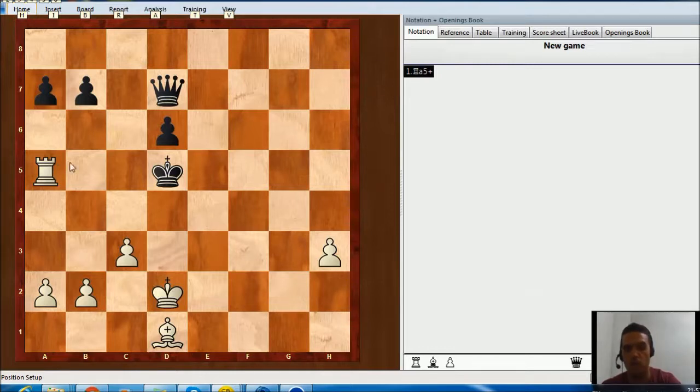The move is going to be rook f5, threatening checkmate with bishop c2. If king takes rook, bishop g4 and you take the queen. And instead of king takes rook, if queen takes rook, then you will have bishop c2 and you take the queen. There is no other way for black to stop this checkmate idea.